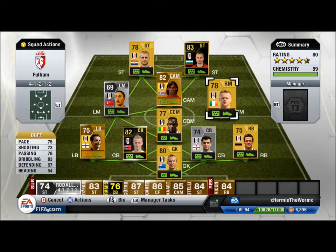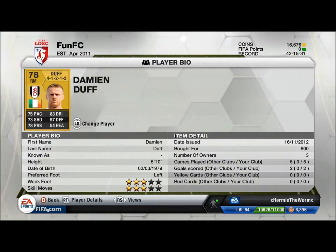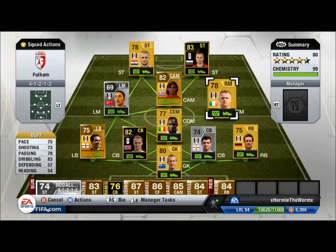Damian Duff I was really impressed with. This guy has 3-star skills, and Berbatov is the only 4-star skiller in this team. Duff has got a rocket of a hit on him — I scored a couple of cracking goals with him, so definitely one to try out if you're looking for a fairly solid right mid.